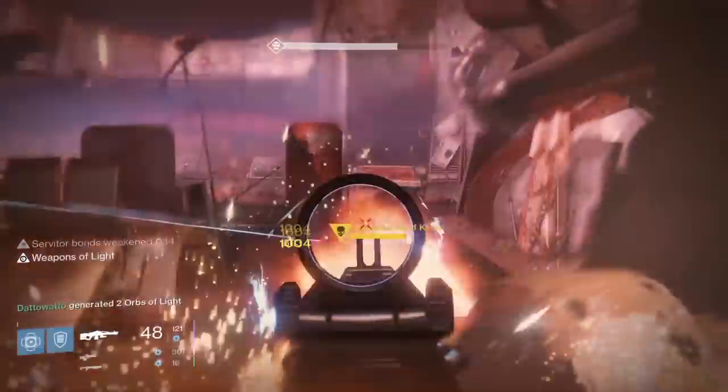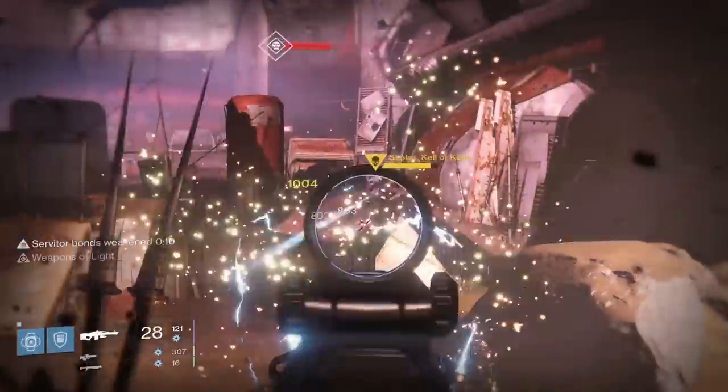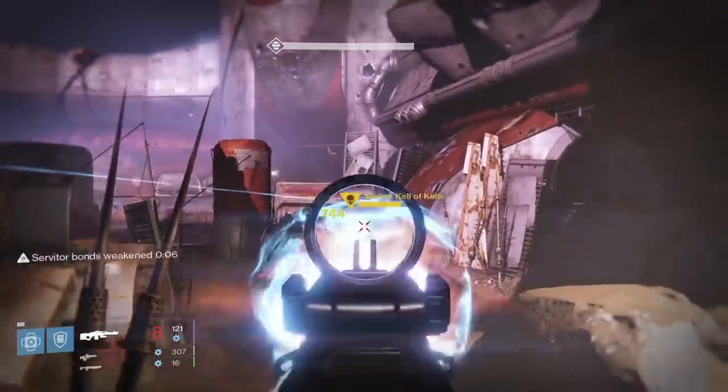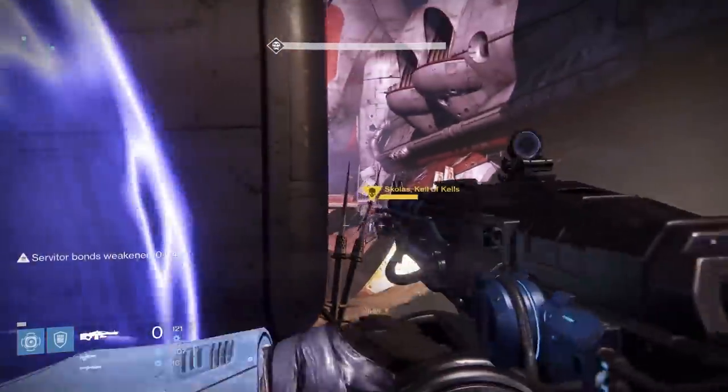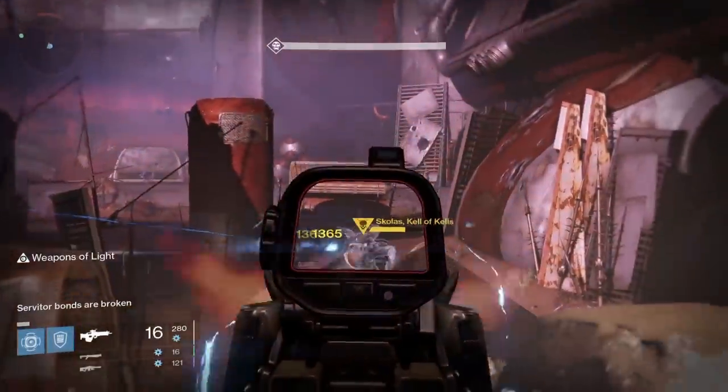Skolas, the traitor Kel, is the final boss of the level 35 Prison of Elders challenge mode. In this video, we'll go over the fight as a whole, as well as basic strategy for any burn-related modifiers. If Skolas does not have a burn modifier, the strategy here should still work, just at a slower rate.